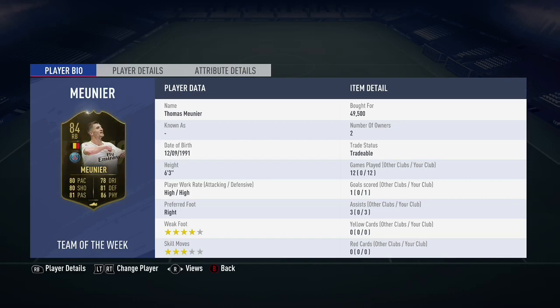He also has 87 strength, so very strong. He's 6'3", wins the ball in the air, and is dominant aerially. Very good defensively, and 94 stamina to last the game. I'll give him an 8 out of 10 — I did enjoy this card and you guys should definitely try it out. That's going to be my Mounier review. Please like this video, subscribe, and thank you for watching.